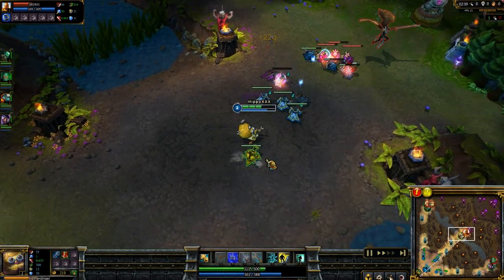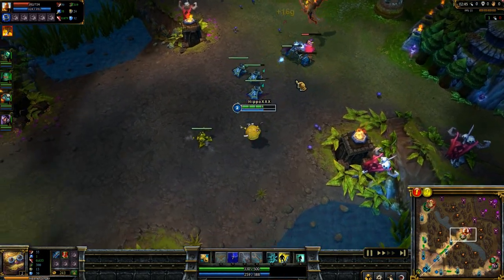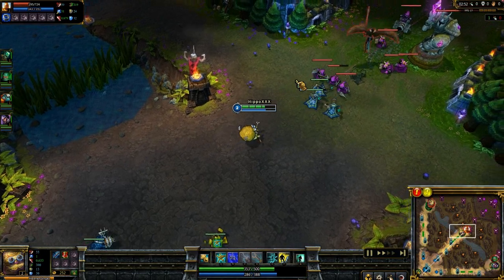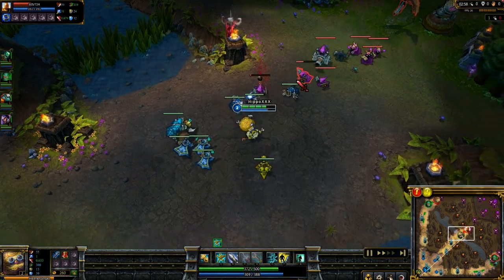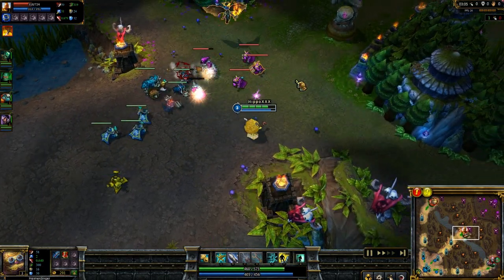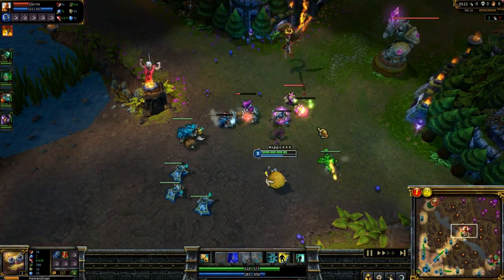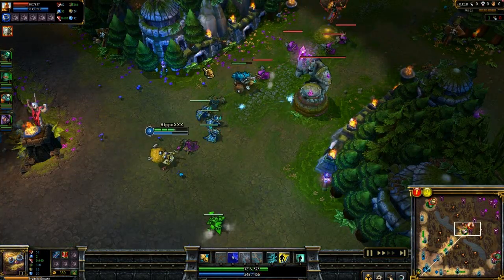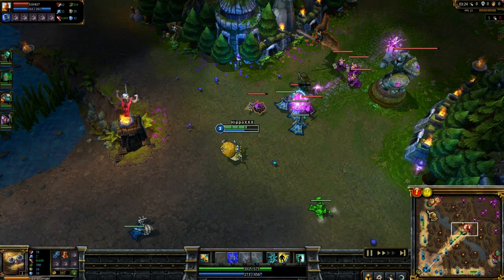You only get two turrets now, which you get at rank three. Right now you're just trying to harass with your rockets as much as possible, because rockets only hit the first three targets, so positioning on your targets is very important. Always pay attention to when the creeps are coming down the lane. Early game if you can hit a lot of rockets — as you can see Kayle has been brought down to a little less than half health already — which is pretty good.